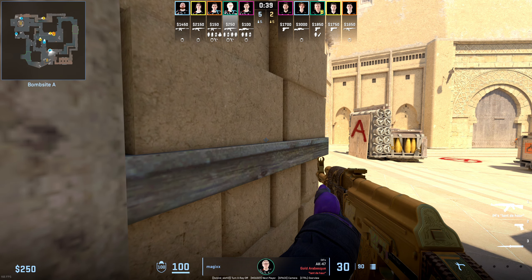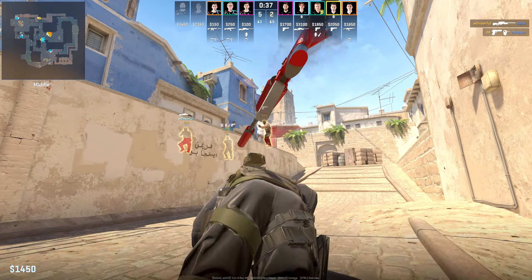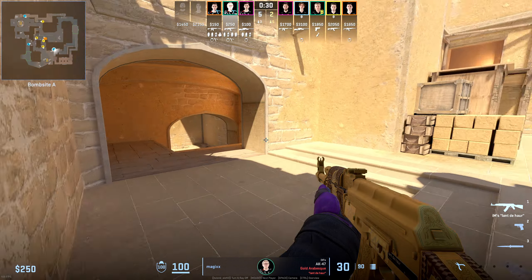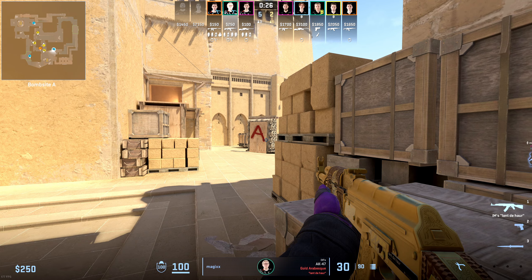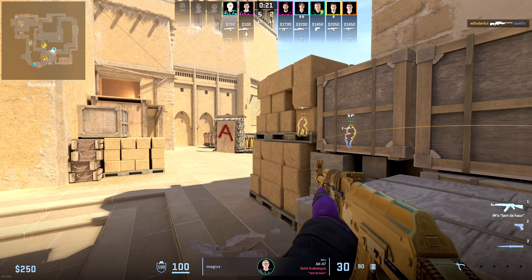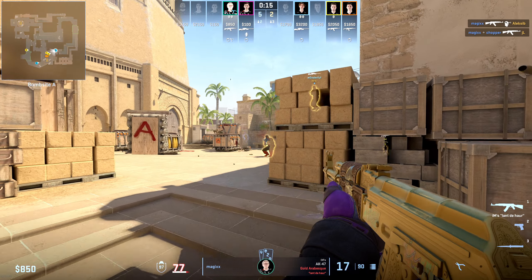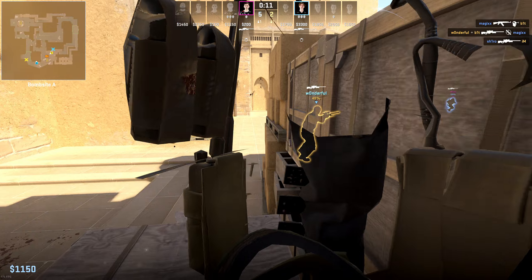From that last clip you can see how powerful of a position Sandwich is, but what do you do whenever your A site partner dies in mid? You can see Magix responding to this by pushing up and taking space A main, which would allow his teammates to get in position to help him out. Unfortunately there's not many of them left by this point, so he has to take matters into his own hands and is able to bring down two players right off the jump, even get a third for the cherry on top, and is almost able to bring down Wonderful to set up a winnable 1v1.